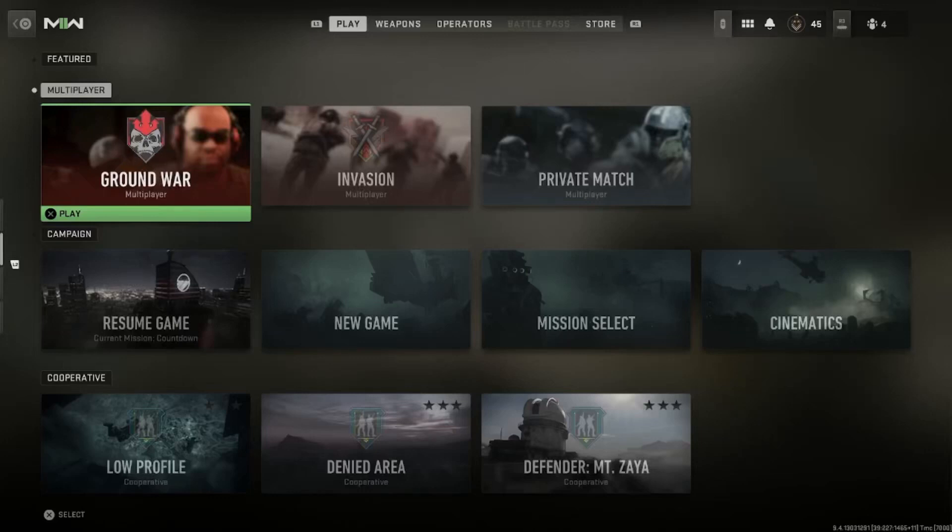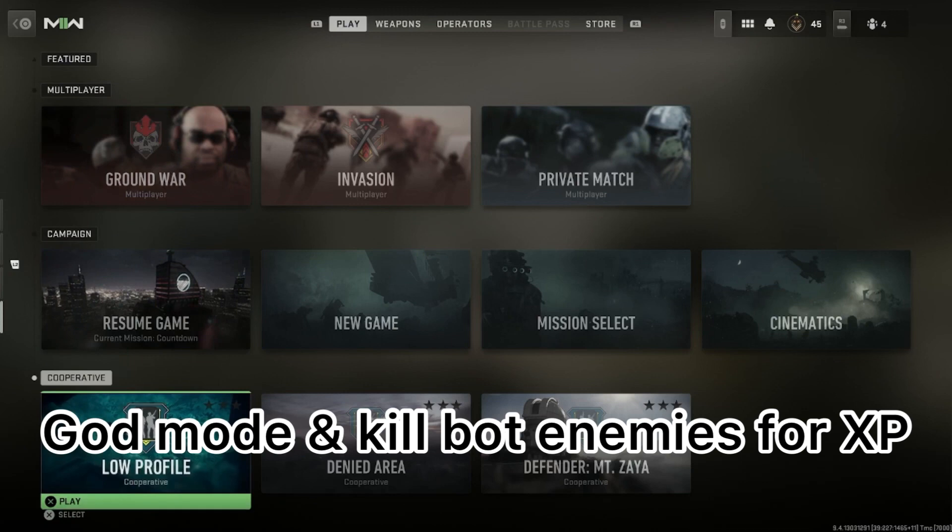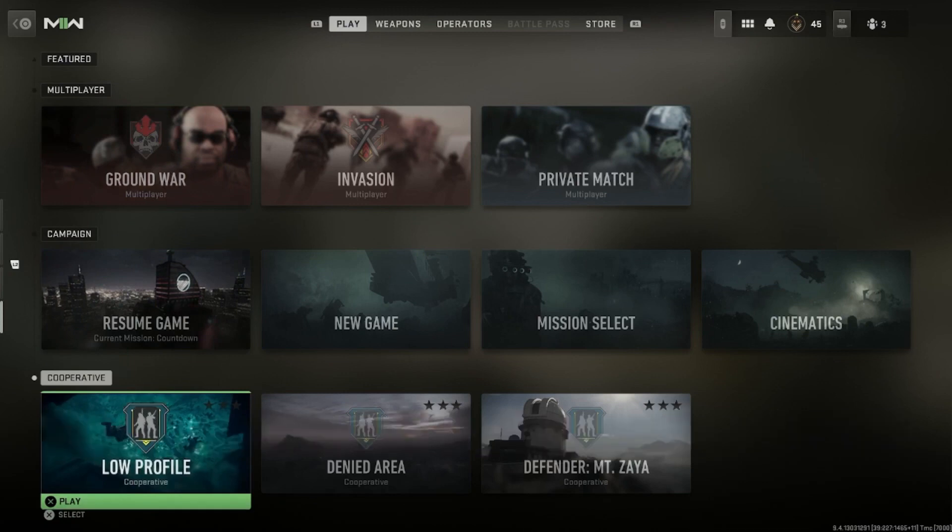What is good boys, today I've got a glitch that allows you to be in god mode and kill bot enemies for weapon and rankings XP. You can easily fully max out a gun in half an hour.